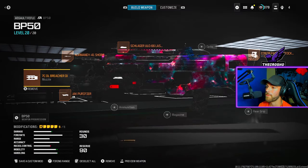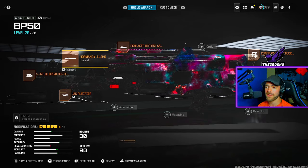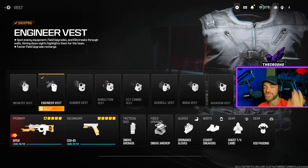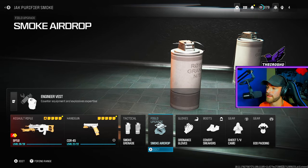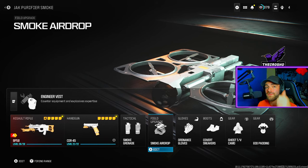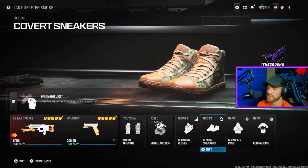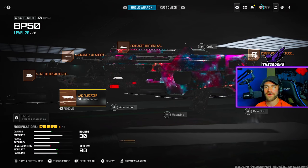You must have the Jack Purifier equipped. The other attachments don't matter much, but you can copy my class. I highly recommend the Engineer Vest so you can have two smoke grenades, since we need to be in smoke. The Smoke Airdrop field upgrade is very useful — it covers a large area with smoke and you can use it a few times per game. Ordnance Gloves let you throw equipment faster and use your field upgrade faster. I also run Covert Sneakers, Ghost, and EOD.